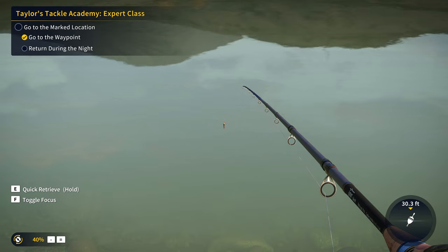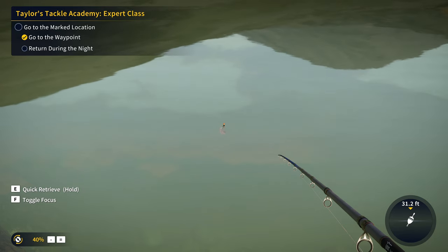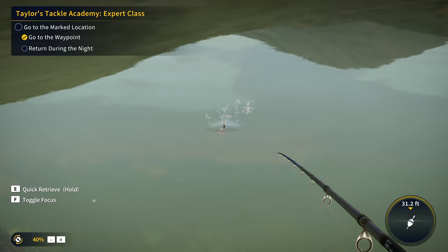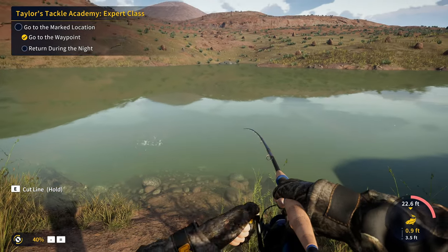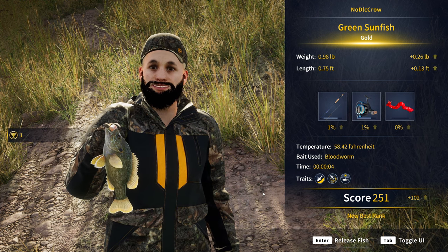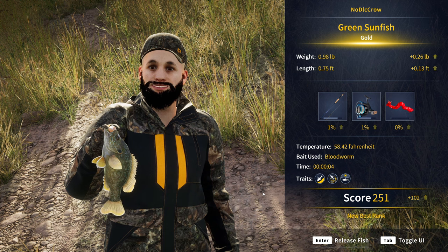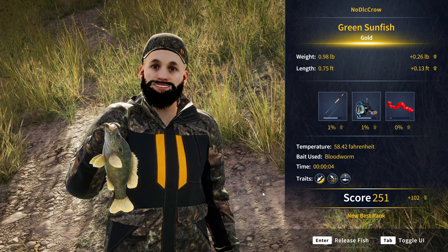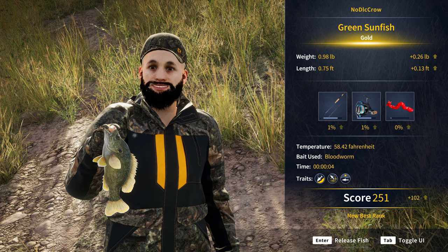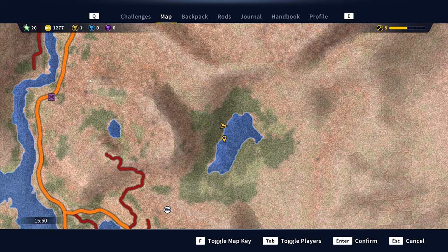You'll catch a lot less fish but they'll be higher quality. That's actually looking like a solid fish — yes! That's a gold green sunfish, our very first gold of the playthrough! We got our first trophy fish off the size 10 hook and bloodworms — that is incredible. And there's our very first gold token. You'll need a lot of these if you want the best gear in the game and the tackle box upgrades.